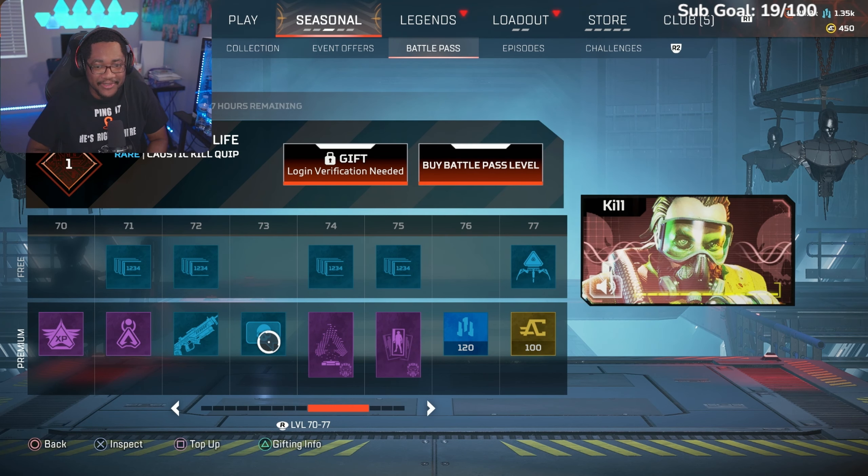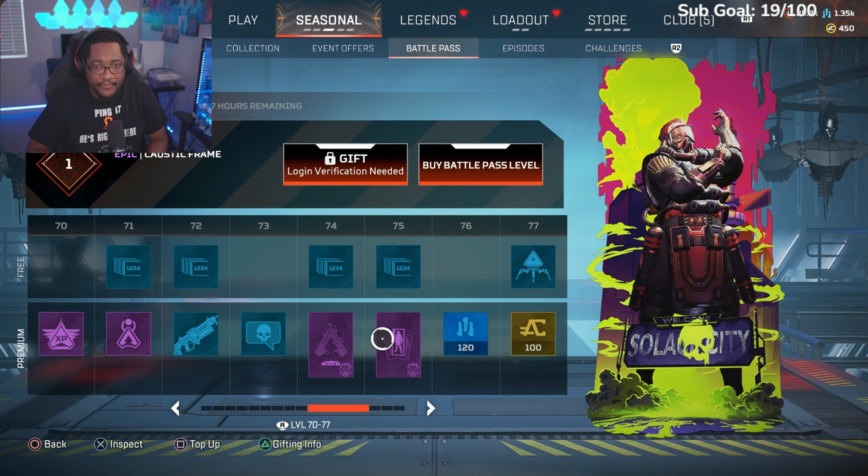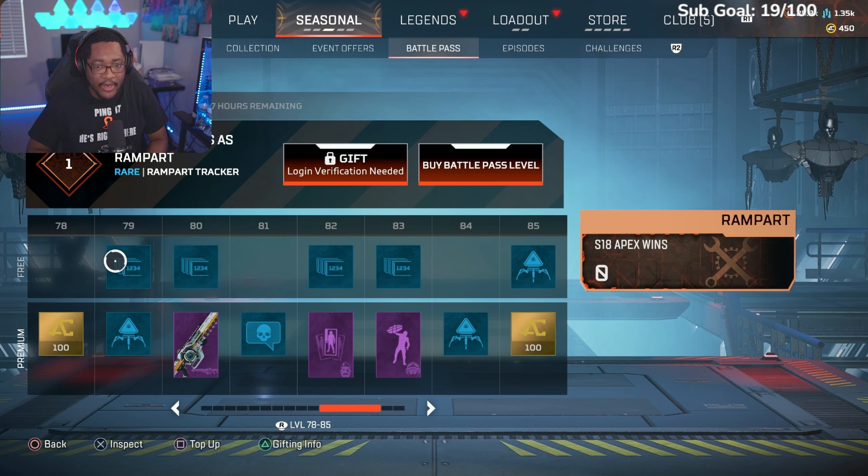Caustic hollow, Season 18 wins for Wraith, Season 18 kills for Wraith, little epic Caustic frame. More crafting metals, another 100 coins at level 77, a pack at 78, another 100 coins at 79, another pack — Season 18 Rampart wins.